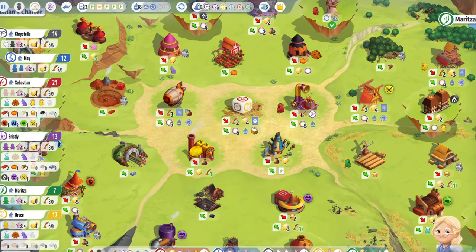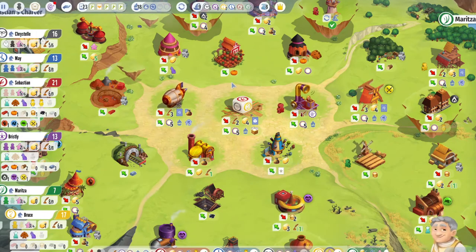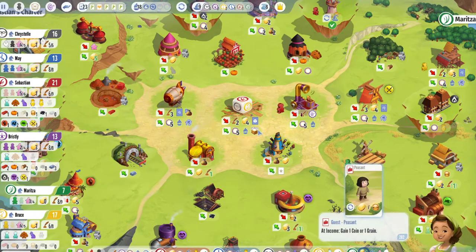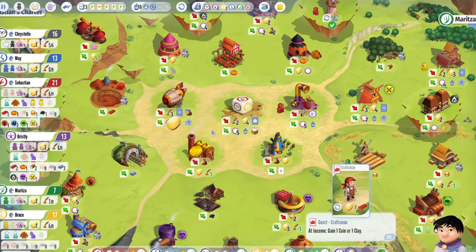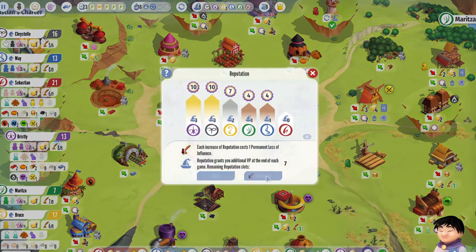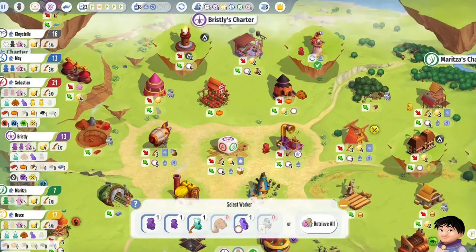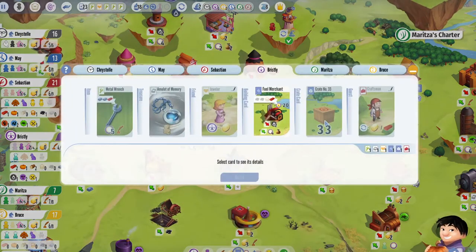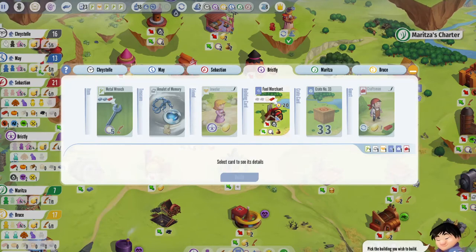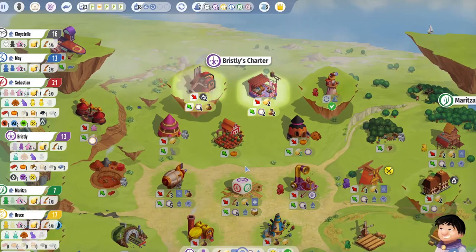We will get the reputation to bump that up. Keep ourselves high up — we'll get the coin rather than the clay. Increase that up to joint first. If we can get another one we can bump even more, but it's our go now. We're going to go here, spend three influence. We are going to build the fuel thing — that's 20 points, it's better than this one. So yes, we're building over that one.